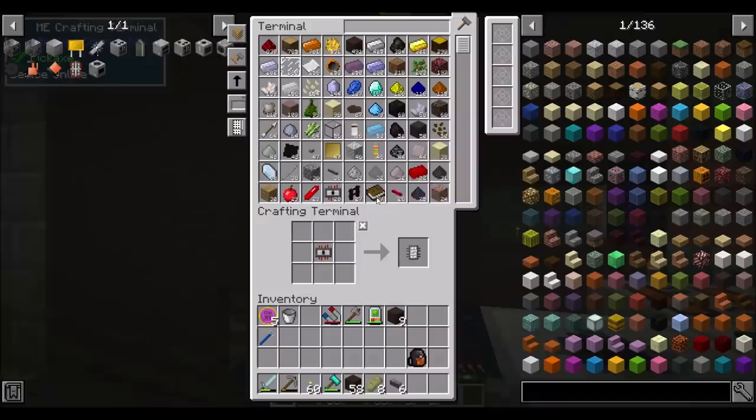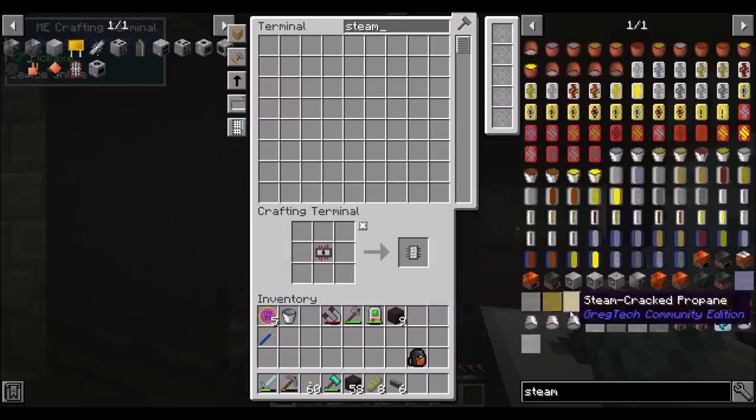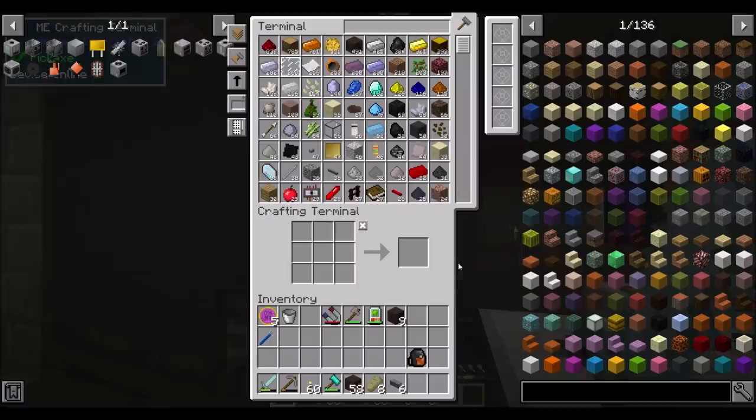Let's check out a fluid heater, shall we? Steam is apparently a fluid. So fluid heater — it needs 32 EU per tick, so the basic level fluid heater should work. Let's see how much we need to make — we need a couple 4x copper cables, which aren't bad.